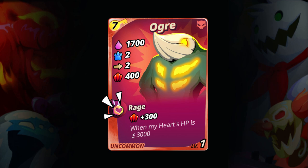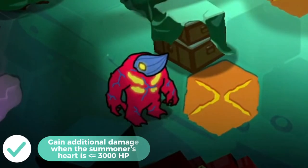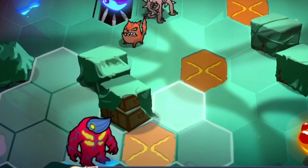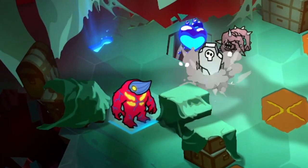Then we have Rage. This passive ability is unique to Ogre. It only activates when your Heart's HP is less than or equal to 3000. When active, Ogre's damage will increase. He is best to use when you are getting Heart Rushed.